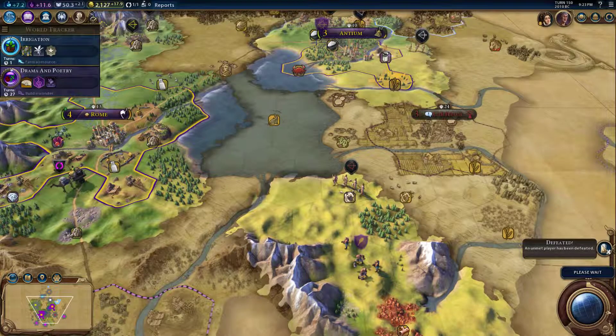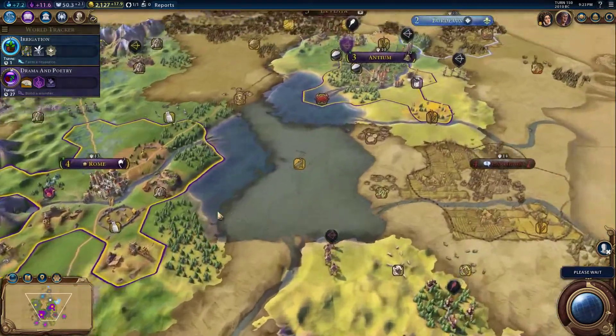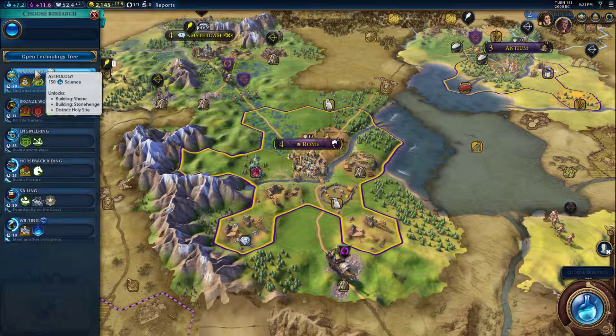So that's what I've seen — three times now — three unmet players have been defeated. Wow, there's somebody out there going hard. Alright, irrigation is completed now.